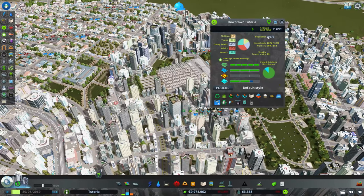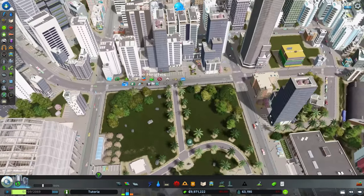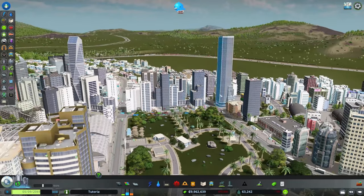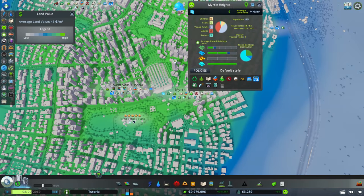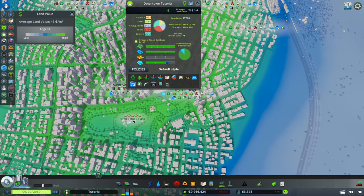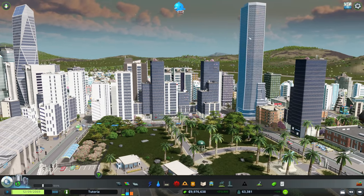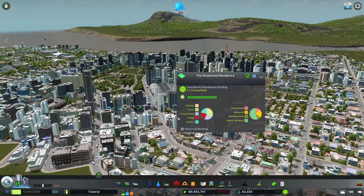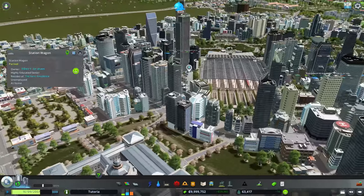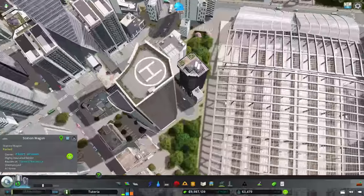I'm wondering what policies we're missing — I'm going to add high-tech housing to this district. That should make it a little bit more valuable. It's already at $74-75 per square meter, outpacing downtown Tratoria. You get some nice-looking lower buildings as well, but look at the tall ones — these are some of the tallest buildings in the game, coming with this DLC. Really spectacular and attractive buildings, really nice-looking assets.